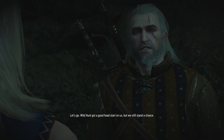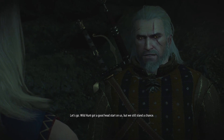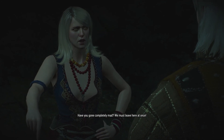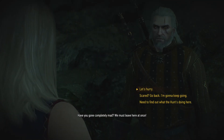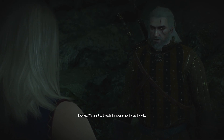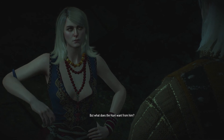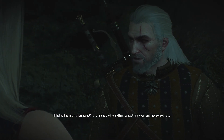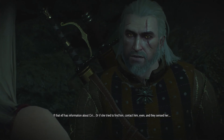Let's go — the Wild Hunt got a good head start on us but we still stand a chance. Have you gone completely mad? We must leave here at once. Let's go — we might still reach the other mage before they do. But what does the Hunt want from him? If that elf has information about Ciri, or if she tried to find him or contact him, even, and they sensed her...